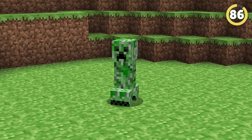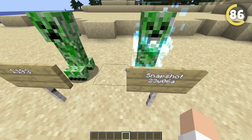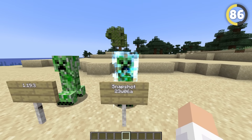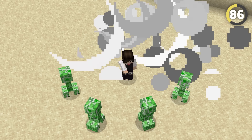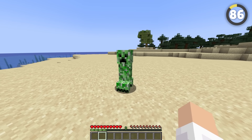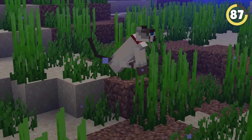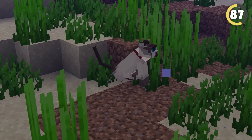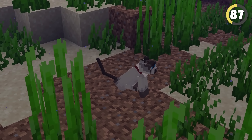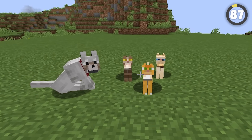Creepers are one of the oldest mobs in the game, and they haven't got any less terrifying. In fact, in one of the 1.20 snapshots, they somehow got even scarier — their code got messed up and they wouldn't make a noise or even flash before they blew up, meaning they could just sneak up and explode before you even knew they were there. There was also another strange bug where sitting cats would just sink down in water instead of standing up and swimming to safety. Not my sweet kitties!